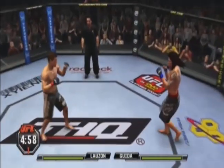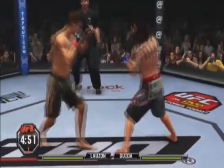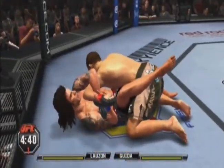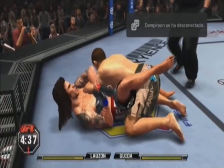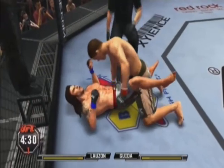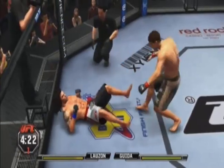And here we go. All Joe Lozon did in his UFC debut was shock the world — in his UFC debut, he knocked out former UFC lightweight champion Jens Pulver. He's looking for a Kimura. Big right hand.